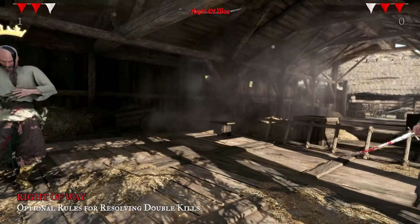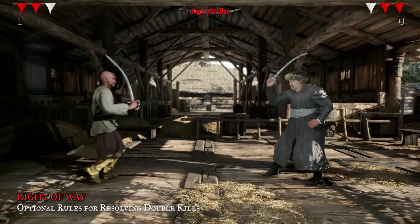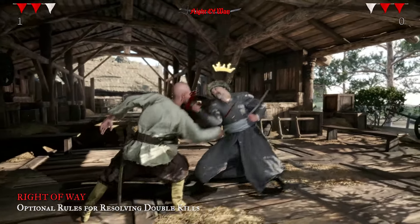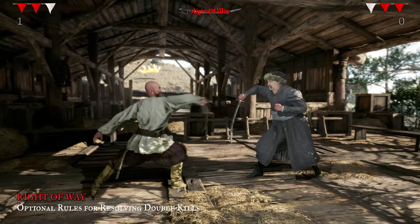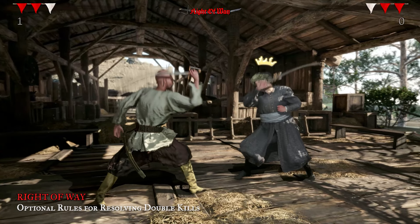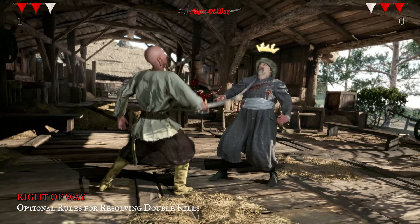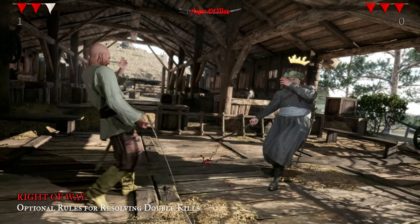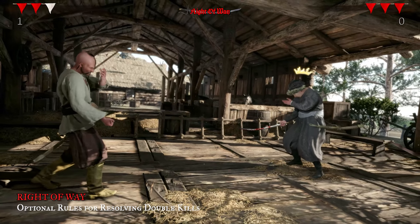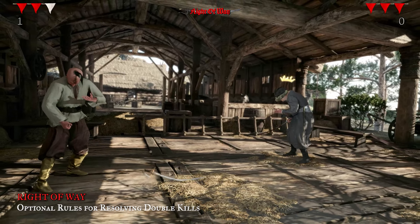That's a clean kill, not a double hit. Barabash attacks, but his attack gets blocked, so he loses the right of way. But instead of preparing a defense for Gedeon's riposte, he decides to attack again. Of course Gedeon ripostes, so they both get hit. And of course it was Gedeon's right of way, so Gedeon wins.